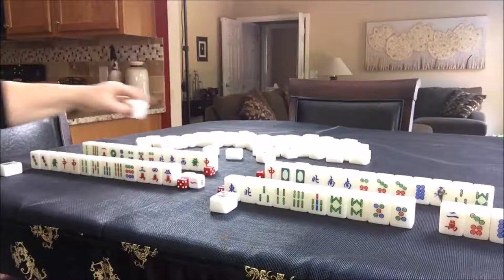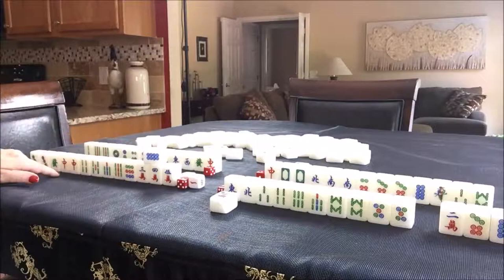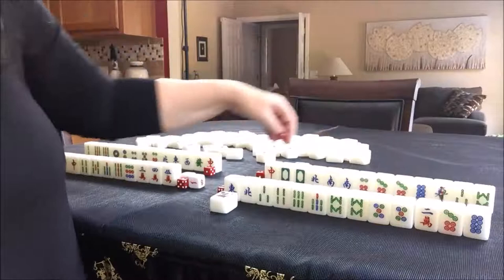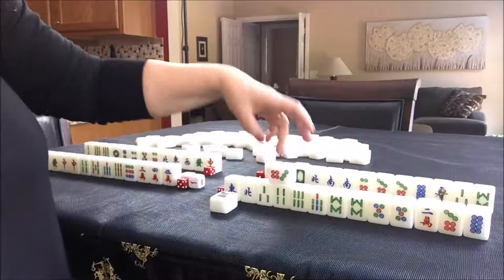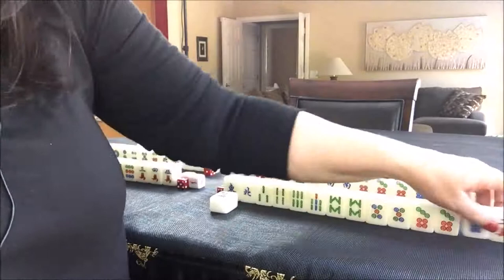Now it's East's turn. Nine bam — they drew in a pair. Let's hold on to the pair. Since a one crack was thrown, let's go ahead and throw that. Nobody can take a one crack, so it's East's turn. Eight dot — not helpful, we'll throw the eight dot. Nobody can call the eight dot. West has a six-seven, but West can only take a chow tile from South, so they can't claim that eight dot. South drew a seven dot — another pair. I think this player should switch to all pung. There's one, two, three pair — they need one more pair to get ready. So they're on high alert at this point.